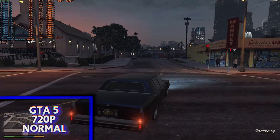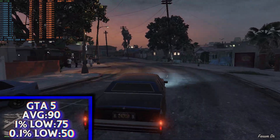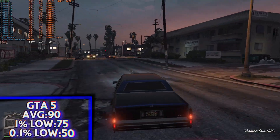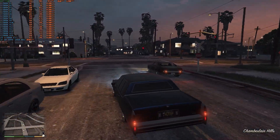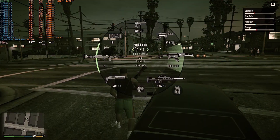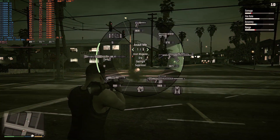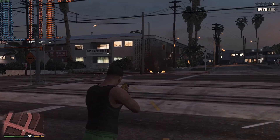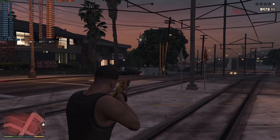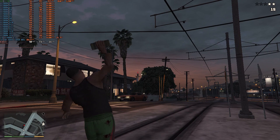Now for our old-school favorite, we have GTA 5 at 720p normal settings. We scored a very nice average of 90 FPS with a 1% low of 75 and a 0.1% low of 50. More than likely this card could push 1080p on this game, but I think it's more valuable to get 90 FPS at 720p rather than maybe 40 to mid-50s at 1080p. The game was absolutely playable — I was blowing stuff up and there were no glitches, hitches, stutters, or anything at all. Yet another extremely impressive performance for the potato.